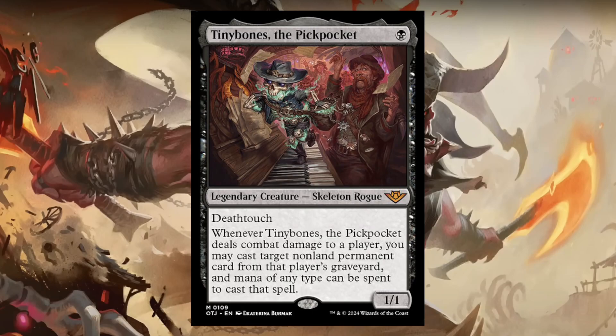Then we have Tiny Bones Pickpocket. For a single black, it's a 1/1 with Deathtouch. Whenever it deals combat damage to a player, you may cast target non-land permanent card from that player's graveyard, and mana of any type can be spent to cast this spell. It could be good in a Thieve deck, or you could use it in regular Tiny Bones — whenever they discard something, that's when you can use it. It'd be pretty good as a commander and in the 99 of other Tiny Bones decks.